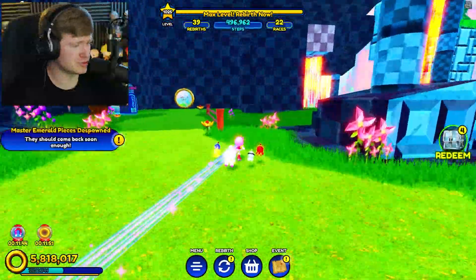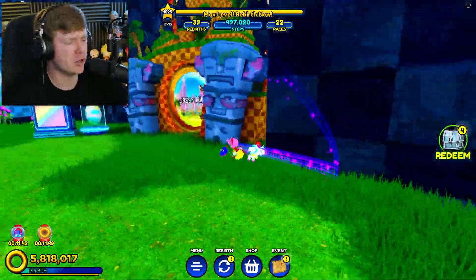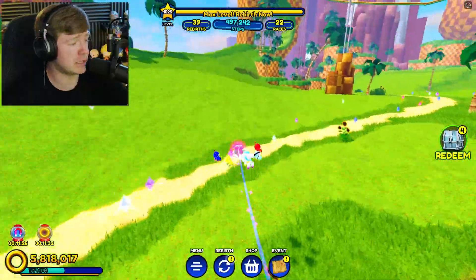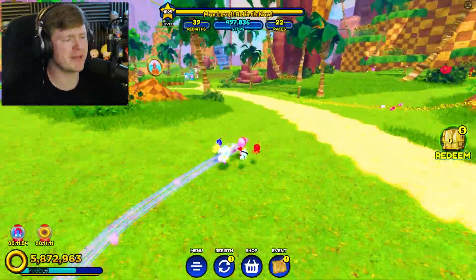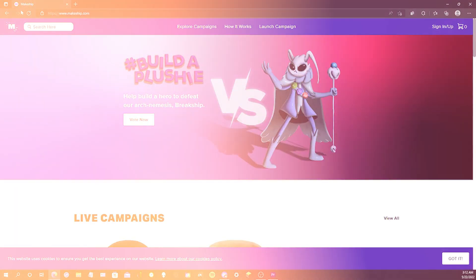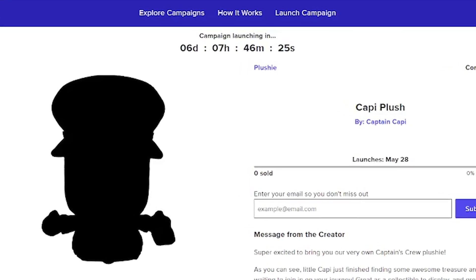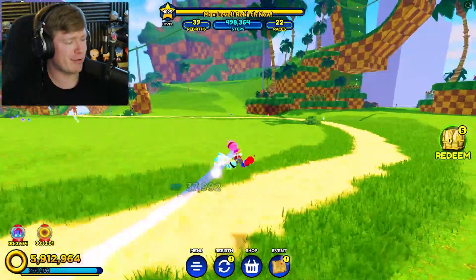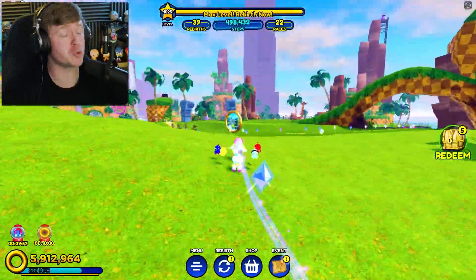The master emeralds have despawned. There was one on the loop-de-loop. Maybe they spawn at the same time that the master emeralds do. I'll be right back. In the meantime, while we're waiting for these things to spawn, let's go to the plushie website. You can see there's like five or six days before the campaign launches, guys. Mark on your calendar next Saturday. Captain's Crew plushie coming soon. Back to the video.